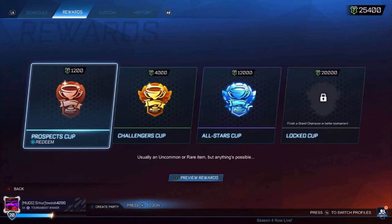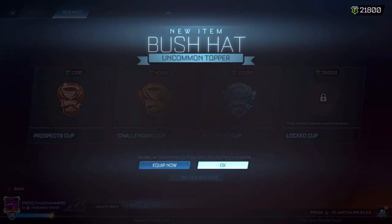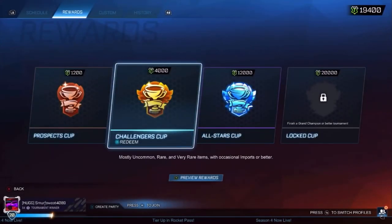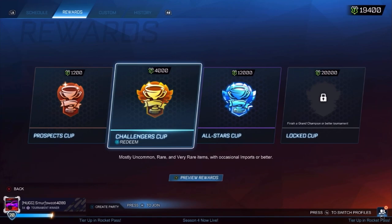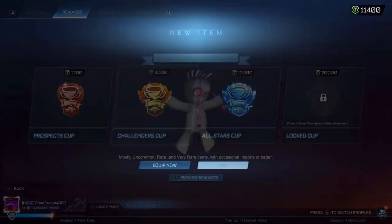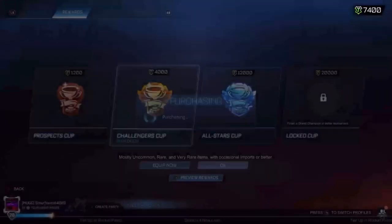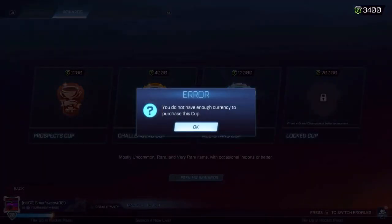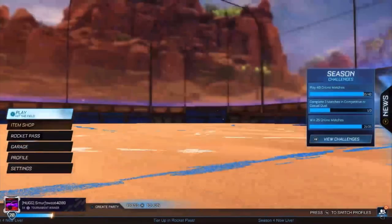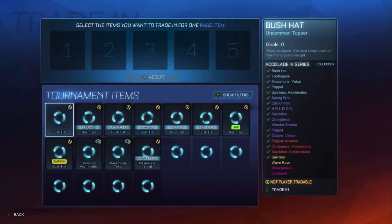We'll do a few more Prospects, get down to 20k and then go back to Challengers. The luck has got a lot better — Burnts in a Bush Hat. We're not even going to do All-Stars, we're just going to keep on going like this. I'm expecting better luck than this to be honest — we haven't had a single Exotic. But that's another Import, I'll take that. We can only do Prospects now so we'll just spam this — that is the last one, we got a Cross Piece. Now we're going to be going to Trade Ups.